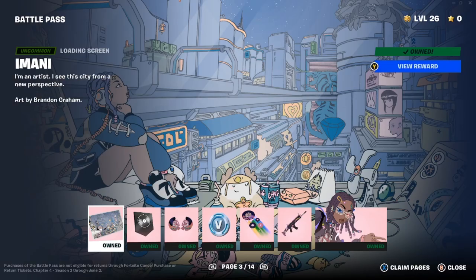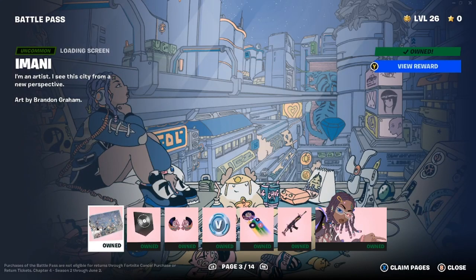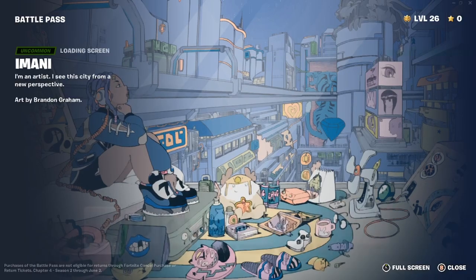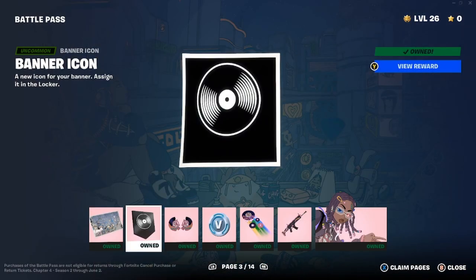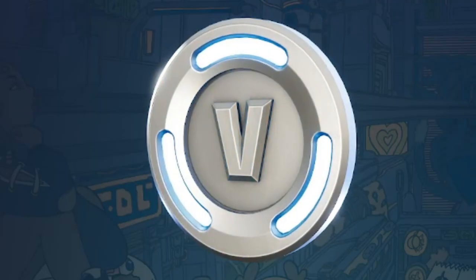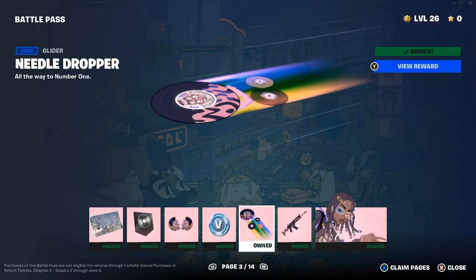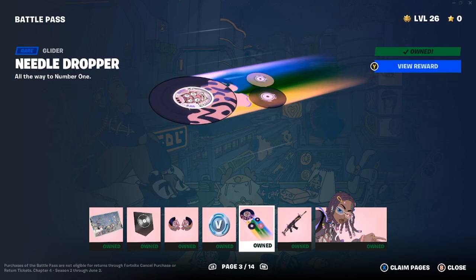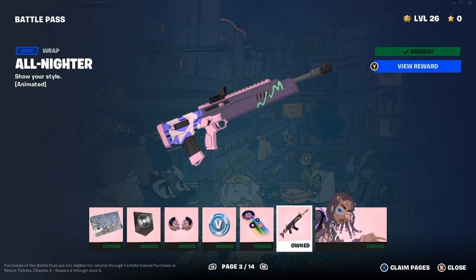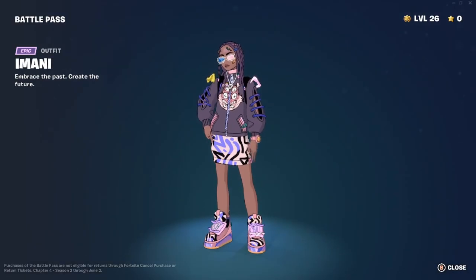On page three, one of my favorite characters is Imani. 'I'm an artist — I see this city from a new perspective.' Art by Brandon Graham. Gov is in the loading screen too — cute. We have a record banner icon, the Vicious Vintage harvesting tool — 'Record Breaking Greatest Hits' — and the Needle Dropper glider. The music when it deploys is pretty chill.